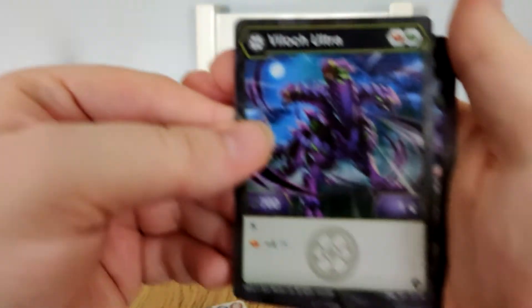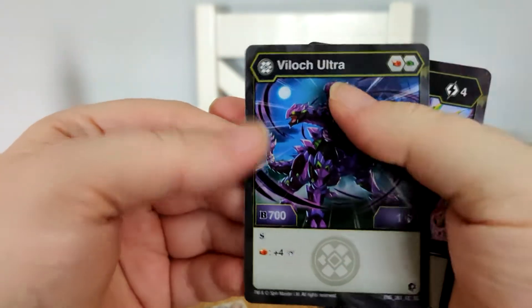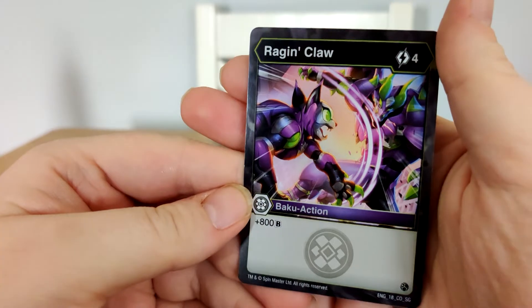We have Veloc Ultra: Cash Money and plus four Fist if you land on a Fist. And Rage and Claw — hey, cool — for Rascal. Plus 800B.